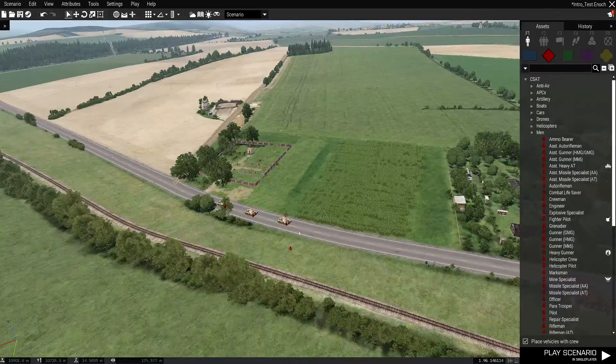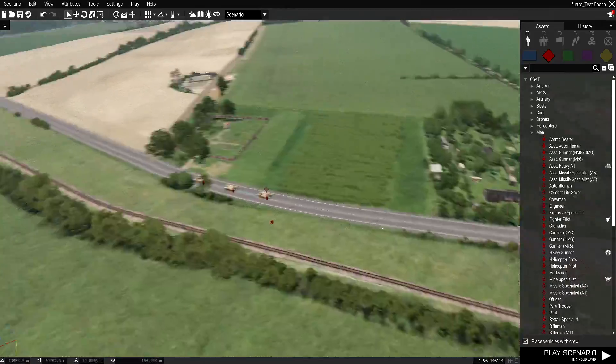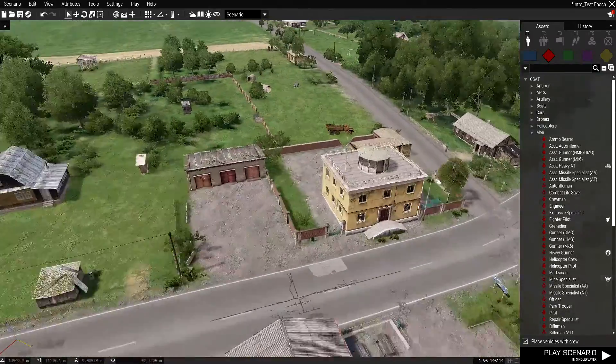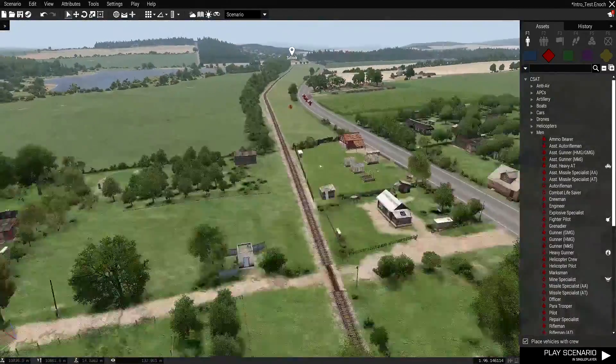What we'll say — but we won't do it yet — is that these three tanks are going to leave here and they're going to stop around here, which I think was a police station in DayZ, or it looks like that.